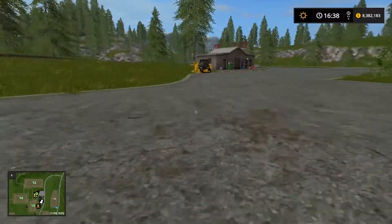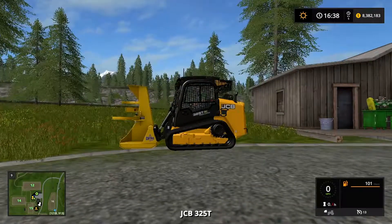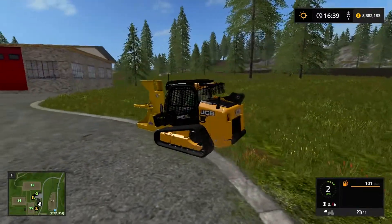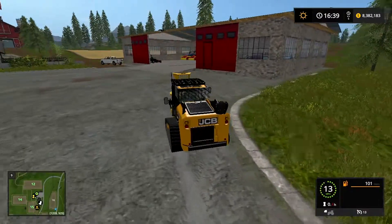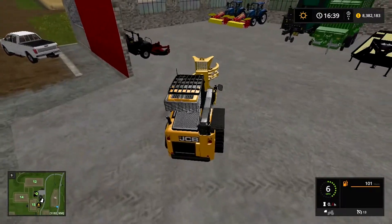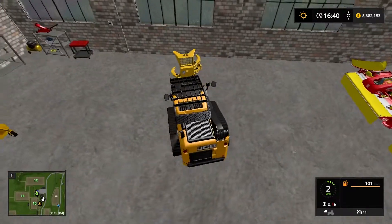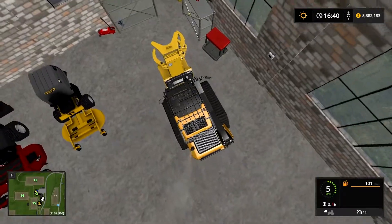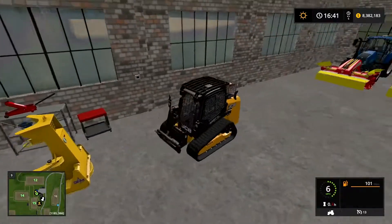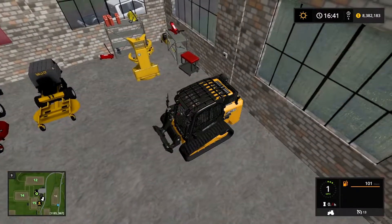Last but not least, we have our JCB, which we'll use for cutting down different-sized trees. In addition, we can also use it for other types of tasks in the future for our company. We're going to bring this in and I'm going to put it more on the left side — probably just over here by our toolkits. I'll drop our attachment and park this right here just like that.